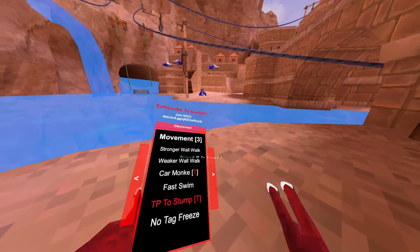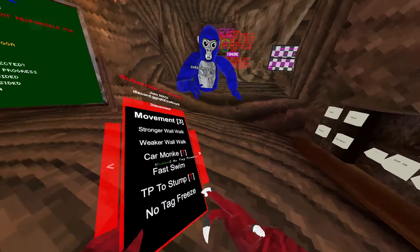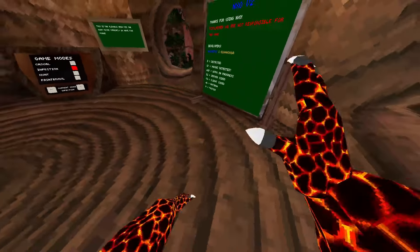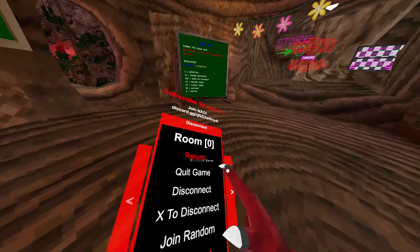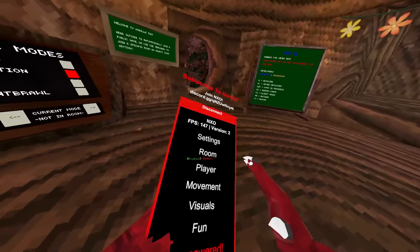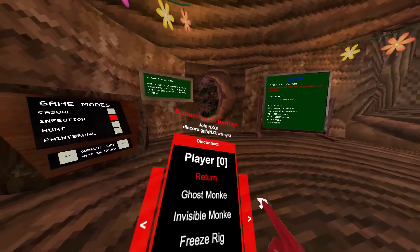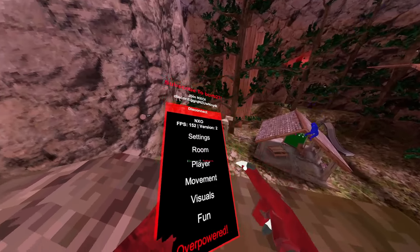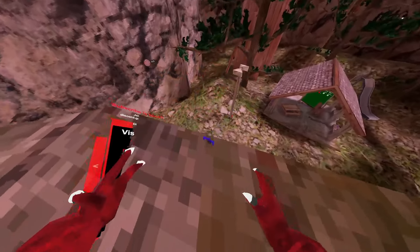TP to stump — you have to press your trigger for that. Tag freeze — whenever you have no tag freeze enabled and you get tagged as lava, you can still move around freely.